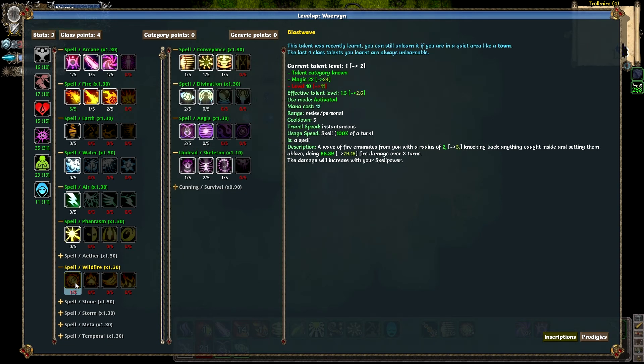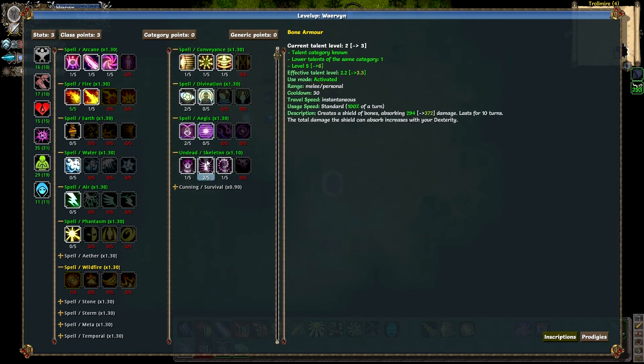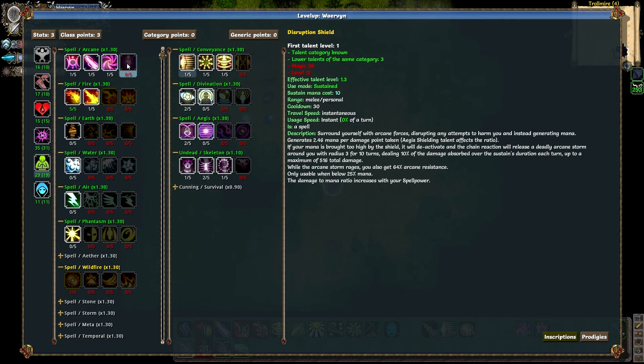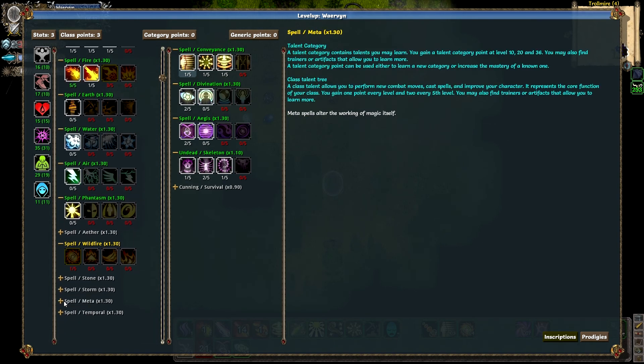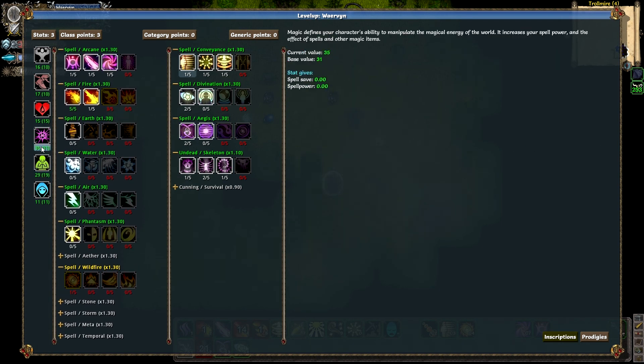I'm going to put points into blast wave — a wave of fire emanates from you within radius 2, knocking back anything caught in sight, which is awesome because I don't want to be in melee, and sets them ablaze for fire damage. I also want to make this one more powerful. I'm going to save up some points. I'm not sure if I should put points into mana thrust — it's kind of nice if it's a beam. I'll read all these spell descriptions and check if I want a special tree. Otherwise I'll put it into arcane. In the meantime, some more constitution and a bit more magic.